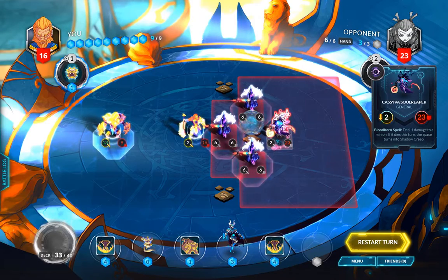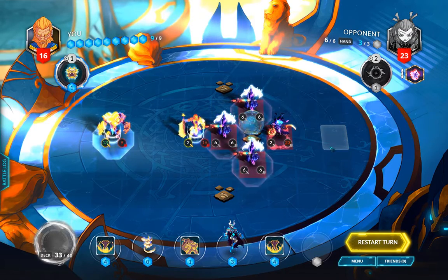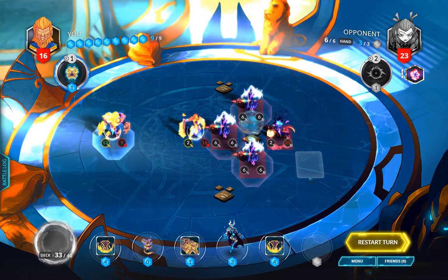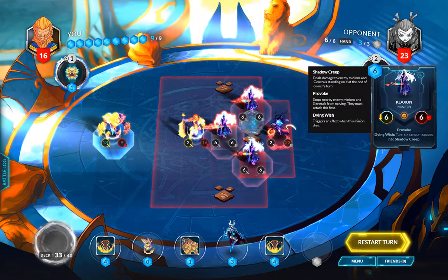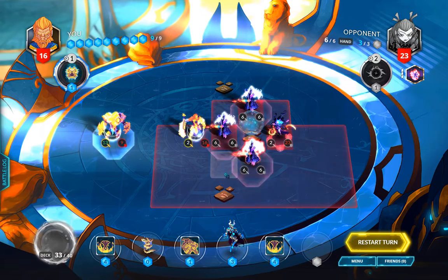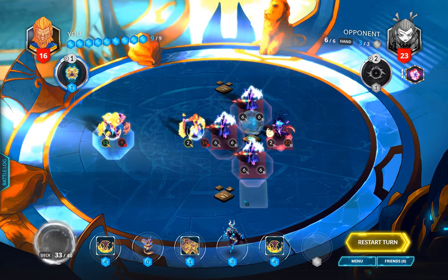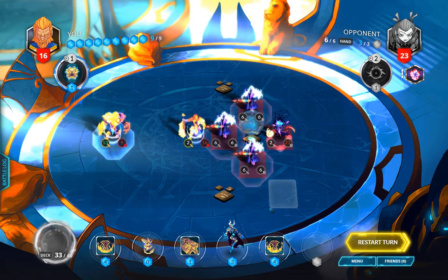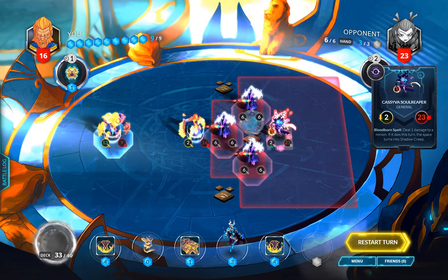We have Cassyva with 23 health — that's how much we have to take off her. It looks like she has a Ghost Azalea, which gives her plus one attack for each friendly Shadow Creep square, and she's got an extra 18 attack on the board because Klaxons have Provoke, and when they die they turn six random squares into Shadow Creep. Each one is probably gonna die, so she's gonna go up to a whopping 20 attack.